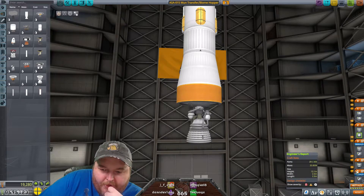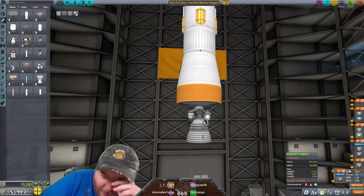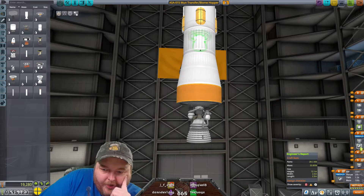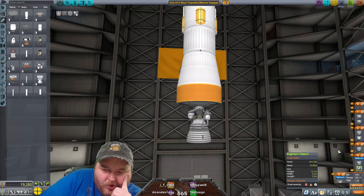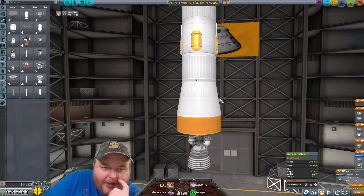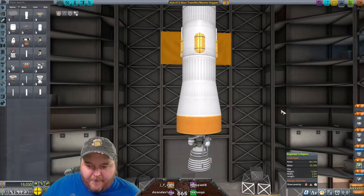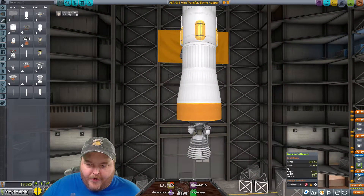So, altitude 30 kilometers, 1865 at 1.3. Let's see here for a second. Let me put this down here. We got a lot... Hold on. Maybe I don't need this. I just need that. Right there.